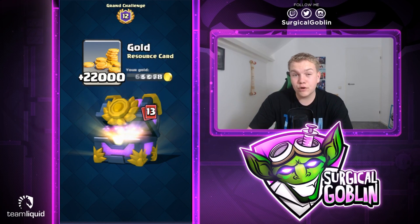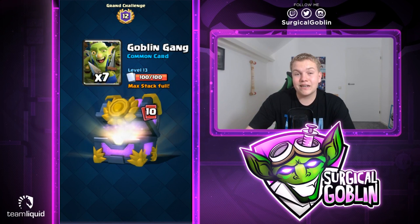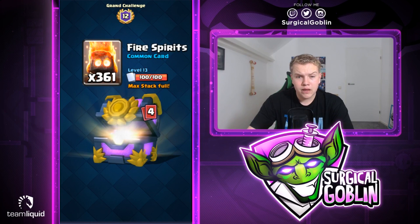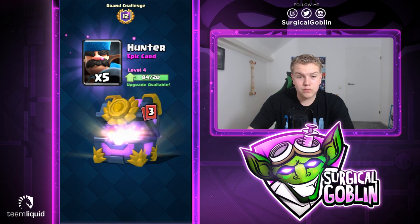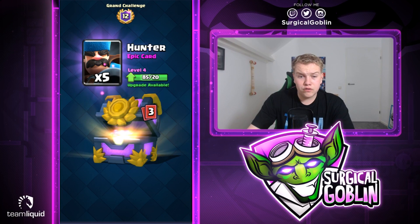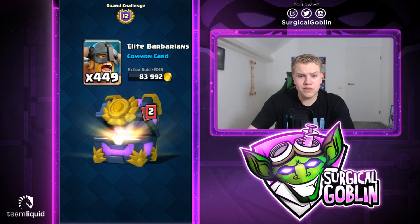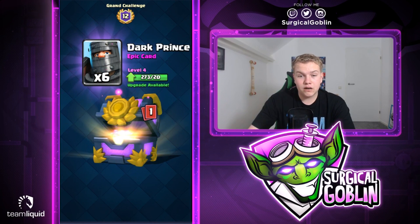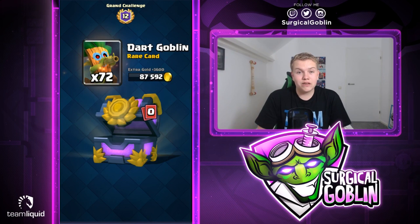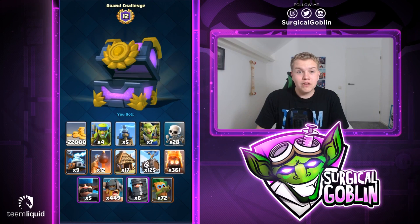Let's get into the chest opening. We start off with some Gold, Spear Goblins, Tesla, Goblin Gang, Skeletons, Zappies, Bomb Tower, Goblin Hut, Skeleton Barrel, Fire Spirits, five Hunters - that's awesome since Hunters are quite low level. Looks like six Dark Prince epics, that's nice. Then some rares - hoping for Flying Machine but we get 72 Dart Goblins. I already have Dart Goblin maxed so it converts to extra Gold, not the worst but not the best.